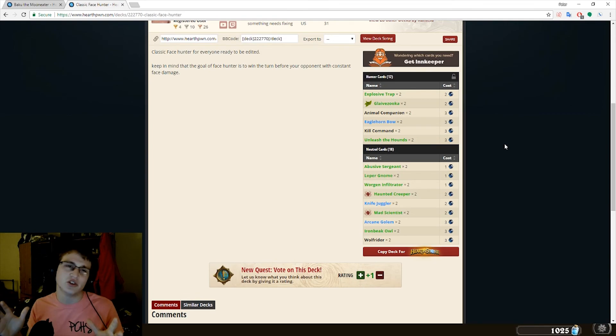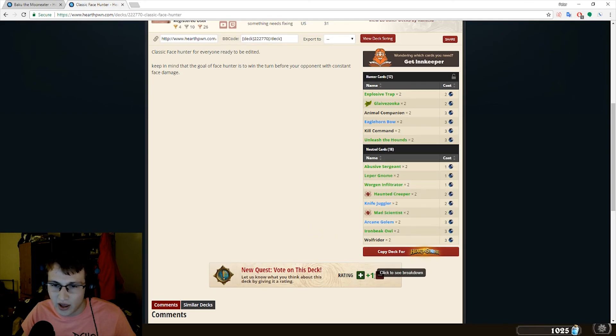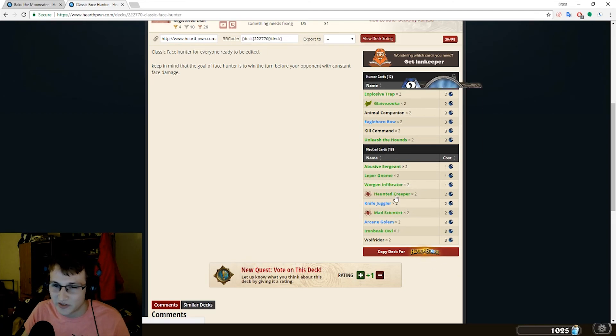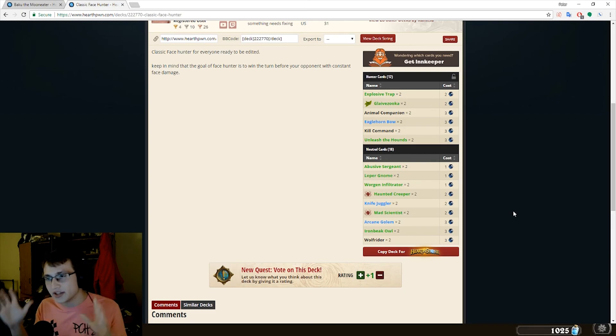Before I get into the Baku version of Face Hunter, I want to talk about Face Hunter in previous metas. This is what a Face Hunter looked like back in the day — a list from 2015. This was pretty much the norm. You had things capping out at 3 mana with Wolf Rider, and I remember Argent Horse Rider being kind of popular in this deck too. Obviously, Haunted Creeper with the Mad Scientist and the Secrets. This deck was very popular and very controversial — pretty easy to play. You just play your minions and hit the face. Something I want you guys to notice about this deck is that the two-cost cards in this 2015 version aren't really necessary to the actual body of the deck.